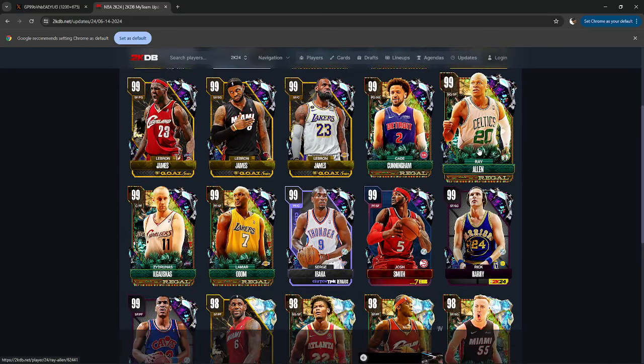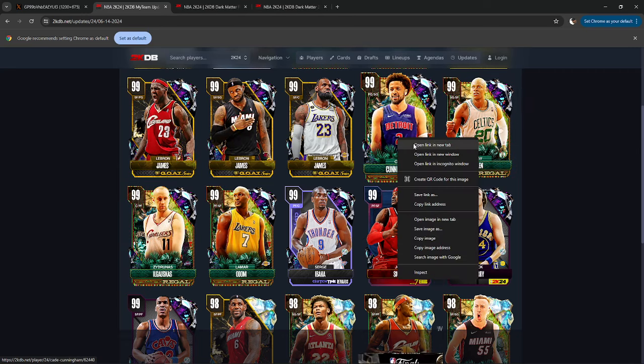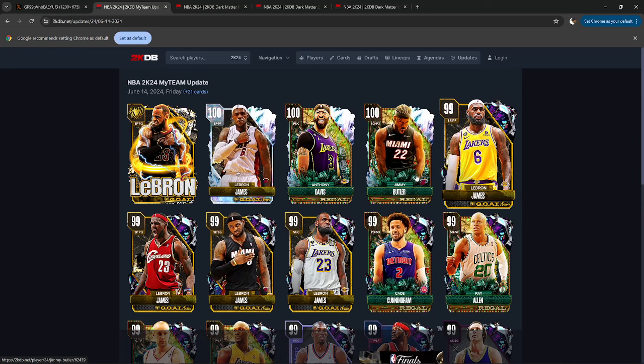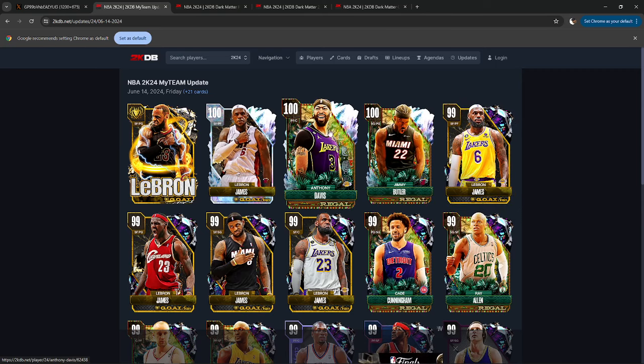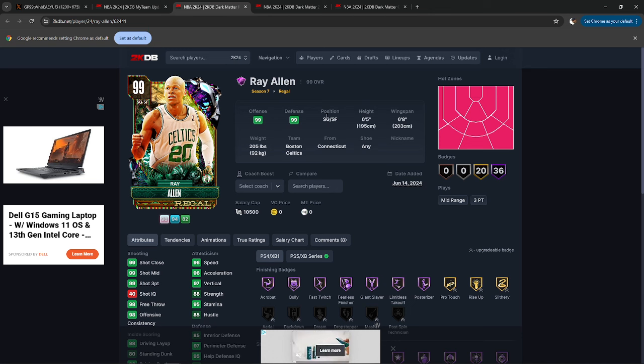Now we're going to go from the bottom to the top — at least what the guesses would be for the dark matter cards. We'll do the 100 overalls separately and then we'll do LeBron. Actually, we'll do the free cards and then we'll do LeBron. Maybe I should do the free cards in a video with the Evos. We're at 19 minutes already, so I might wind up separating these two.